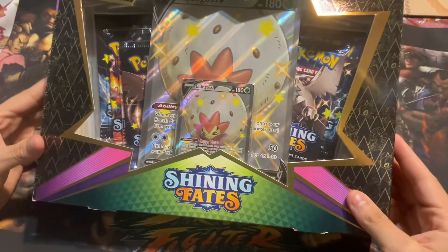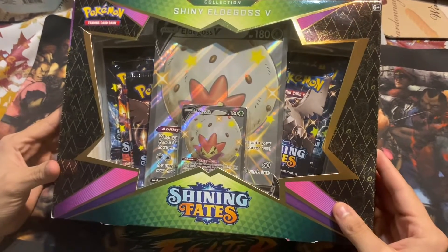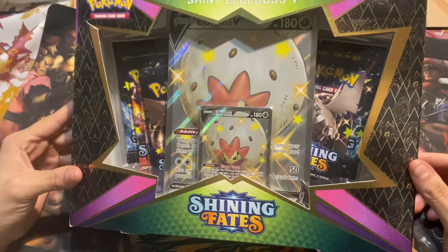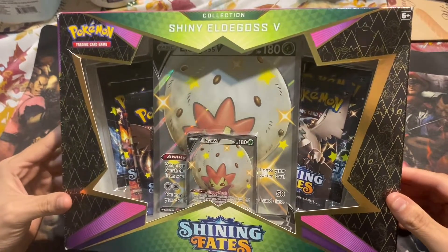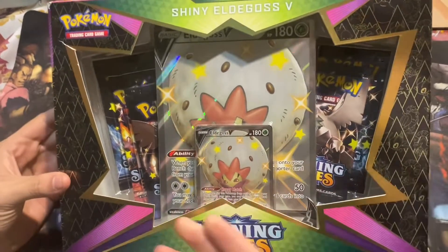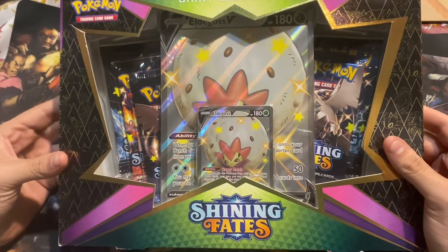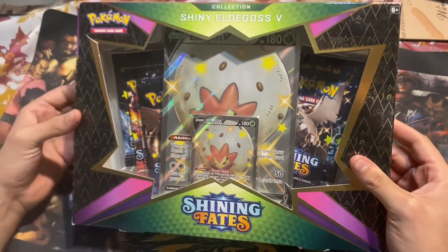Welcome back everybody! We've got Skylar here — what's up guys? He picked up the Shining Fates box and we're gonna crack it open and do that little pack battle we did last time. Since he lost last time, we're gonna give him an extra pack to make him feel better. I'm opening two, he's opening three, and we're just gonna crack open this box.